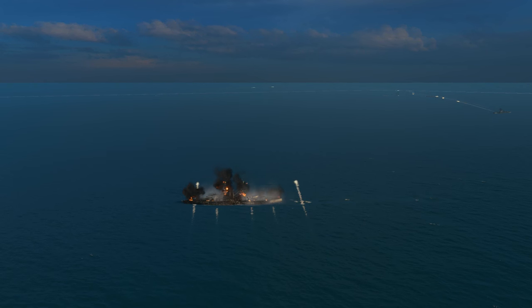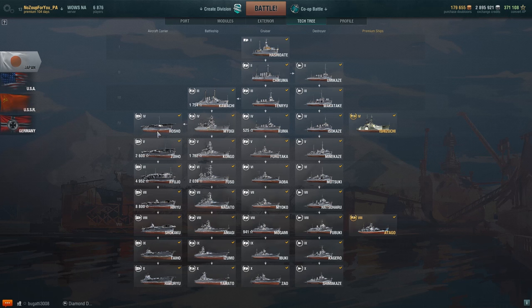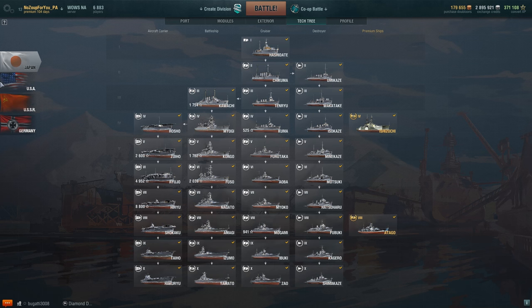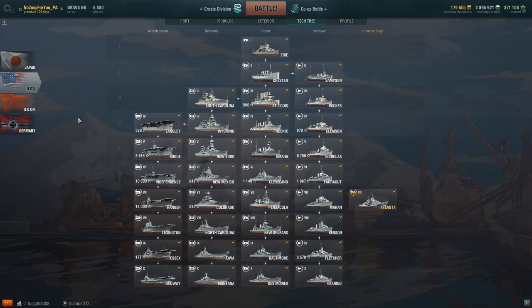So what do you have to know about carriers to start your journey? The first carriers are unlocked at Tier IV. By this point, you've learned the fundamentals of ships. Prepare to change your mindset, because carriers force you to be a battle commander.